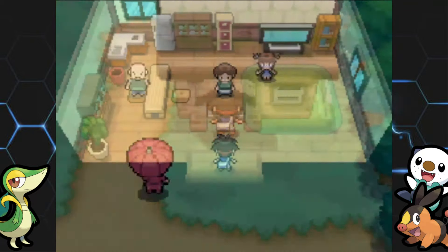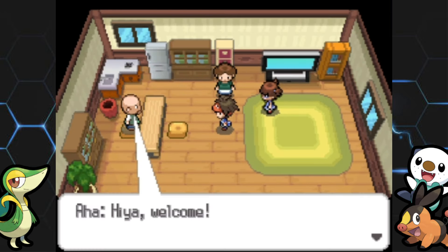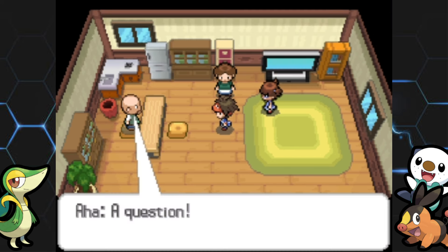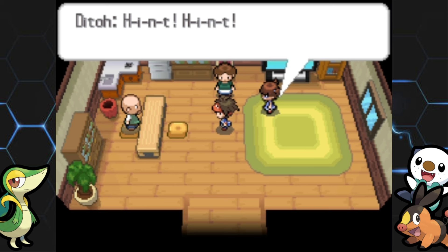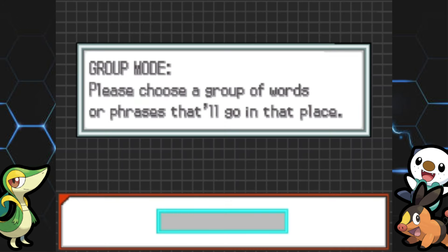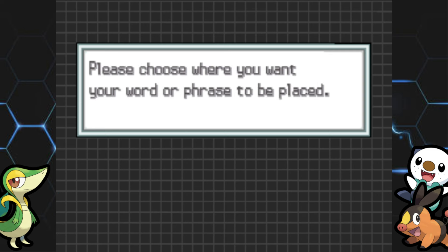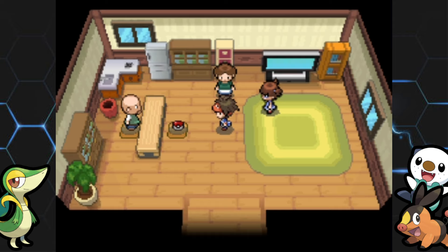There's one more building to check out — you get bombarded with a quiz as soon as you walk in and can get an Antidote or Paralyz Heal once per day. Not super worth it, but whatever. The question is: what is the opposite of analog? I'm going with digital — like analog clock versus digital clock. And I got it right!